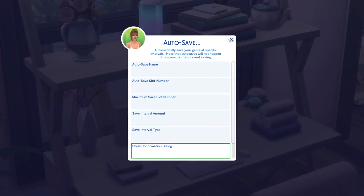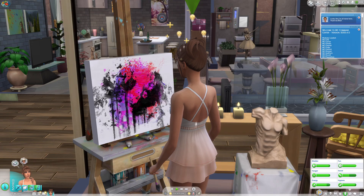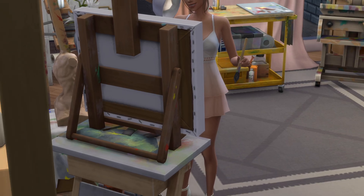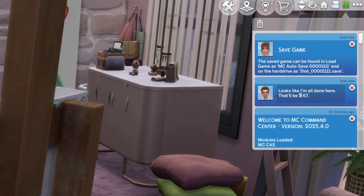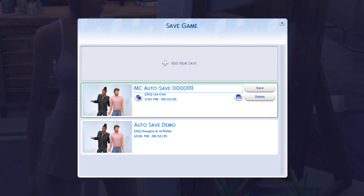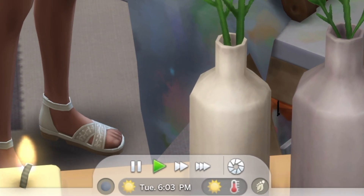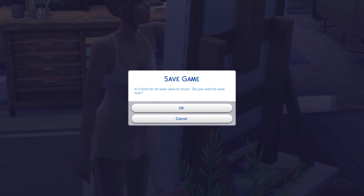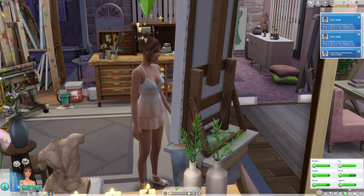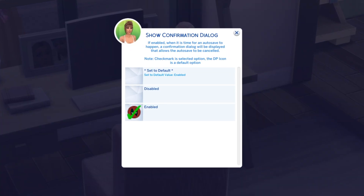Lastly, we have 'Show Confirmation Dialogue.' Before I get into this, I want to show exactly what it is. Here I'm playing with my sim Lilla, and because I have show confirmation dialogue on, this is what's going to happen — a 'Save Game' pop-up asking 'It's time for an autosave to occur. Do you want to save now?' In the corner, it'll give you a notification letting you know it's saved as a separate file: 'MC Autosave 00001111,' which you could rename to anything you want. When you're painting and the hour comes up, that pop-up prompts you for a response. You can click OK, but for someone saving every sim hour, that is quite annoying. You can actually disable this, and now it will no longer be a burden.